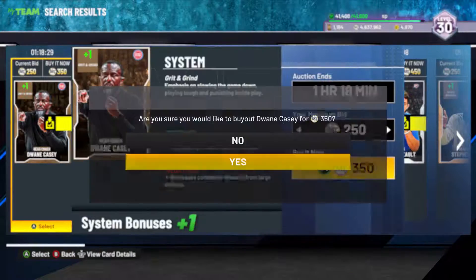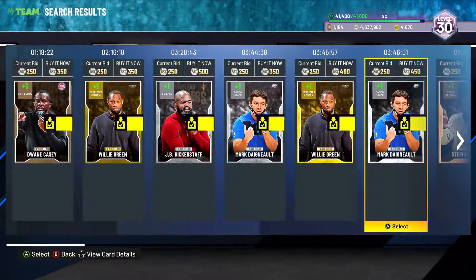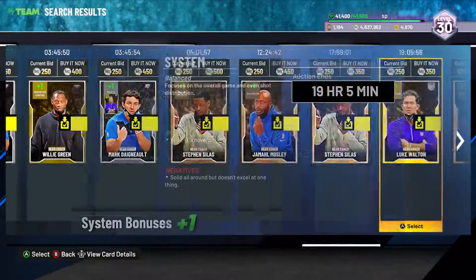What you want to do is just keep practicing scrolling down to the buy now and keep going and practicing as much as you can, because you need to get this button combination down. Like I said, it's A, down, A, down, A — pretty easy. Just keep trying to get faster and faster and you guys can be the best snipers in the game.